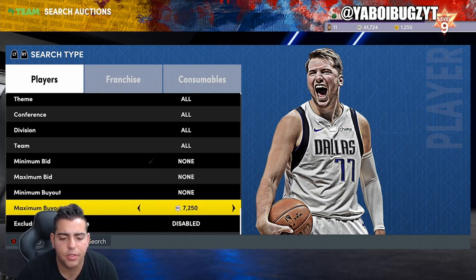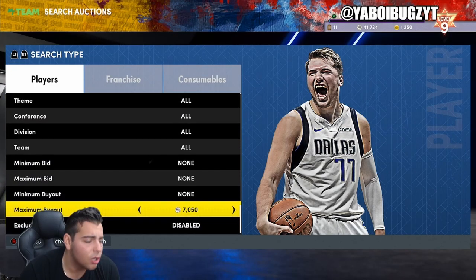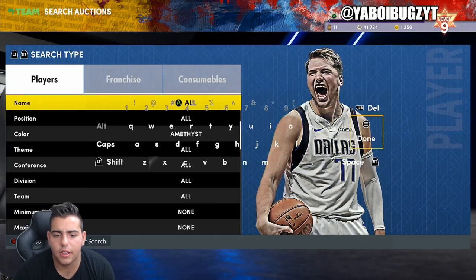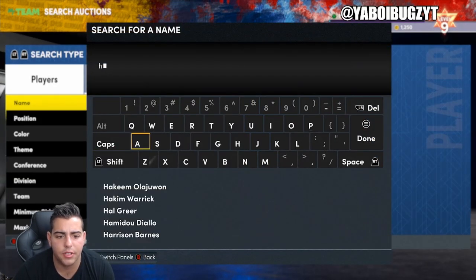Let's check out amethyst. Honestly, the market went up a ton since yesterday. That Cliff Hagan's a good price — I think Cliff Hagan's a dog.